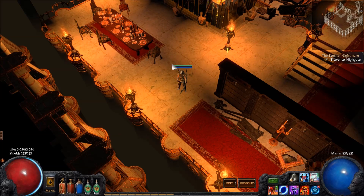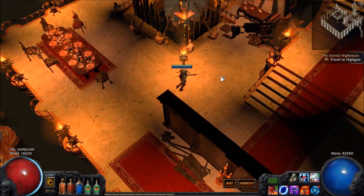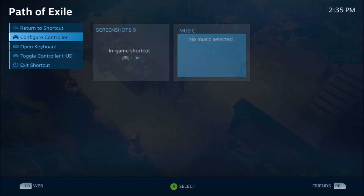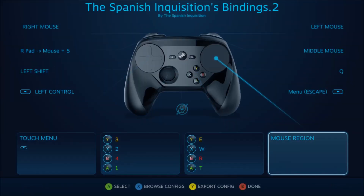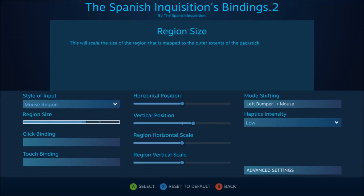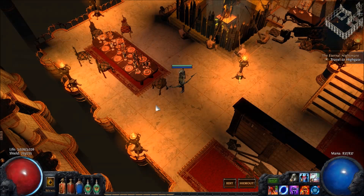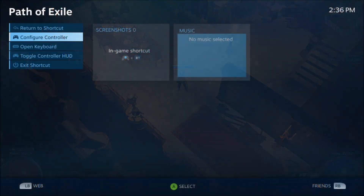I just want to make a quick guide about how I have this Steam Controller set up. The mouse region is set for the left pad. I have the region size a little bit smaller than normal — it's just a little more comfortable for me — and I have the vertical position a little bit higher up. Since in PoE your character isn't in the center of the screen, it's a little higher, so when I touch the left side of the pad, it's even with my character. It's just a preference thing, it makes it a little bit easier.